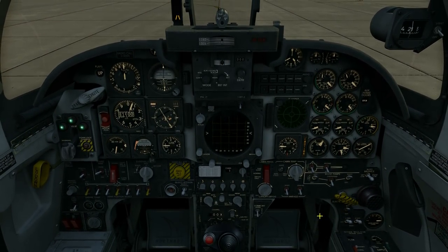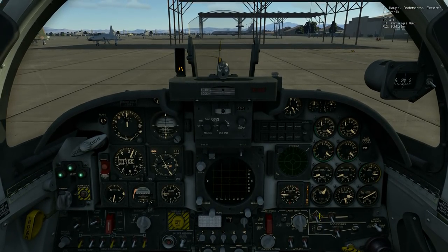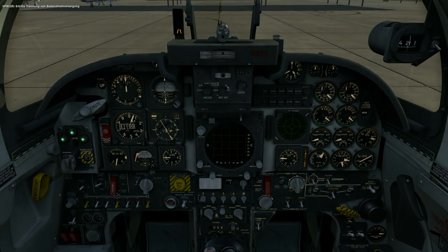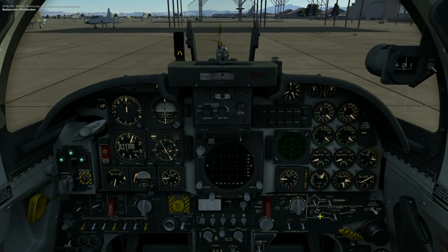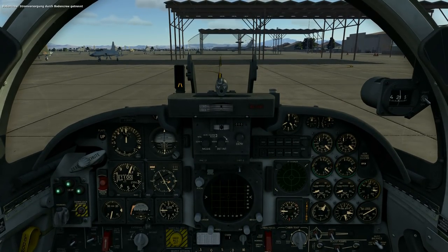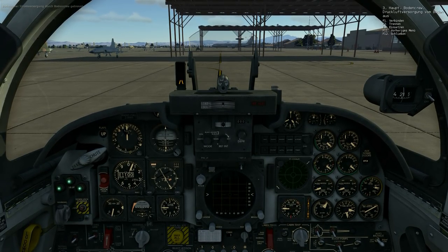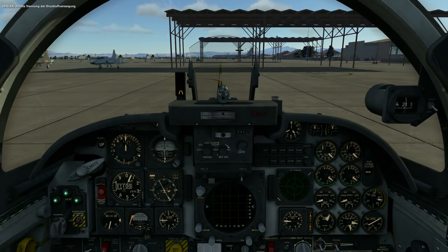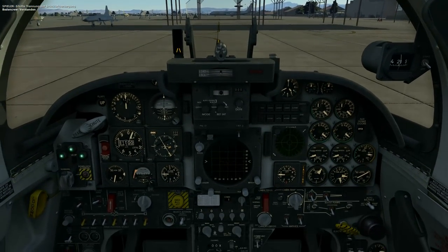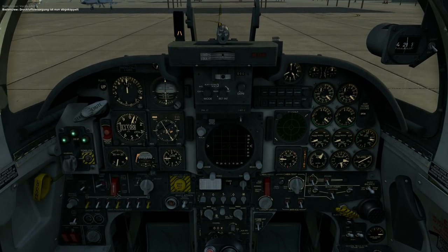Our generators are on - now we are producing our own power. We can disconnect the external ground power - turn it off, we don't need it anymore. We can also disconnect the compressed air. Let's continue to get the plane fully started up.